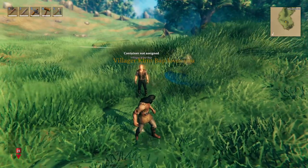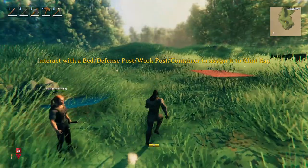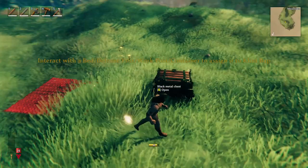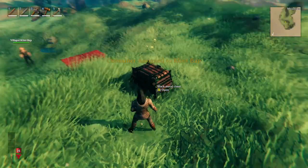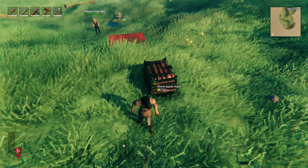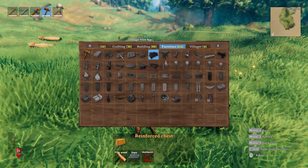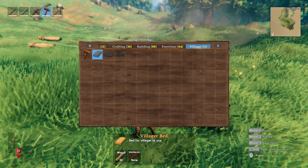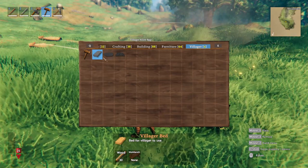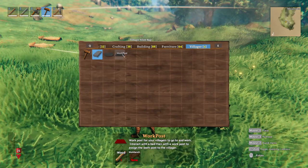We also have to assign it a container. Go to item assignments, select assign, and you can assign it a container. This container is the one you find in the vanilla game - it doesn't really matter, you can use any of the containers. So this is where you can find the villager's bed, the defense post, as well as the work post.